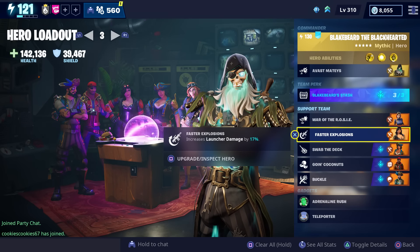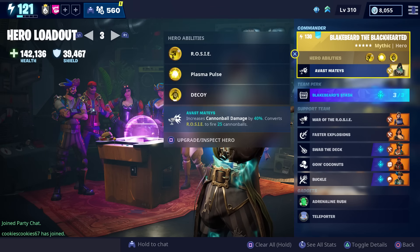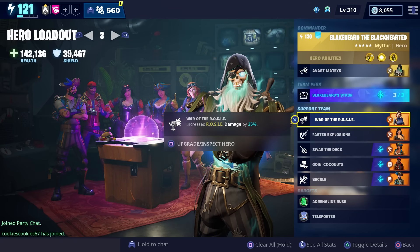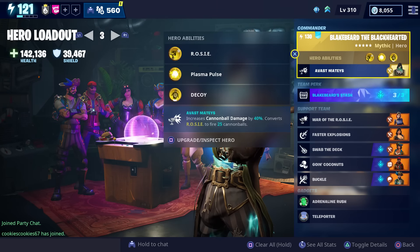For our other two slots we have Demolitionist Penny to increase our launcher damage — we chose her because we plan on using the Bowler as well as the Jabberwocky, since both of those rocket launchers shoot cannonballs. We're also going to use Sentry Gunner Airhearts Warrior, the Rosie, to increase our Rosie damage. This is the loadout we're going to use while getting gameplay with Blake Beard.